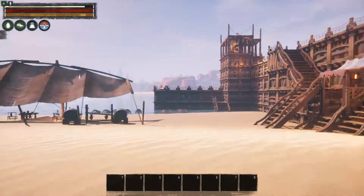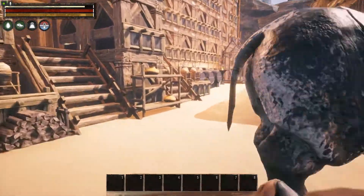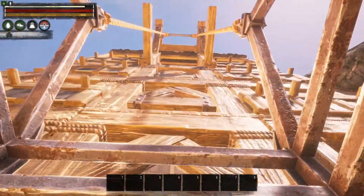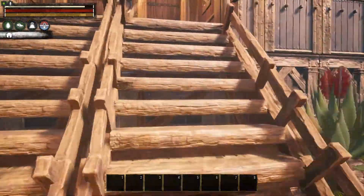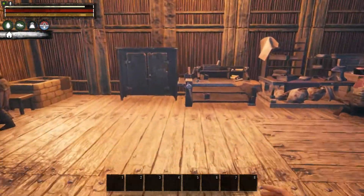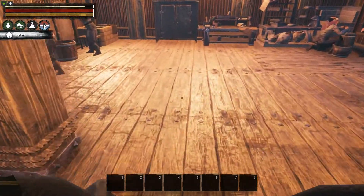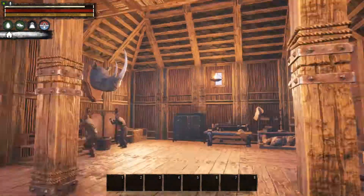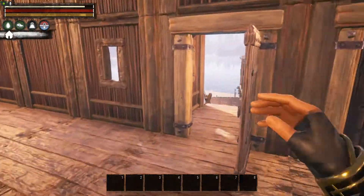We've got some shelving out here. I didn't mess around with down there yet — I was just working on getting all this built, everything moved, and the inside cleaned out and more open. So it looks a lot better now. What I may do is put some tables in here, do some decorating on the walls, and of course we've got our trophies and stuff like that. This feels kind of cool and homey.